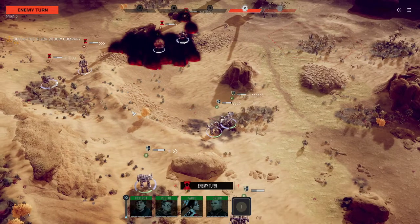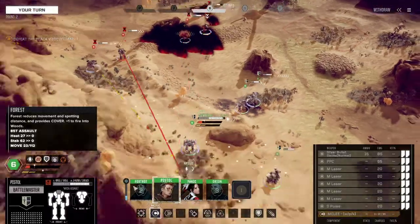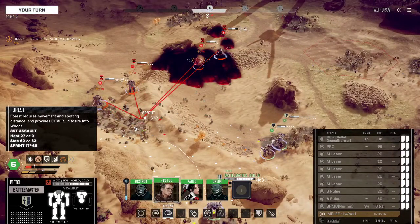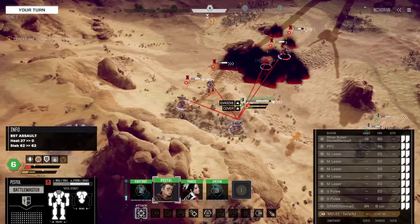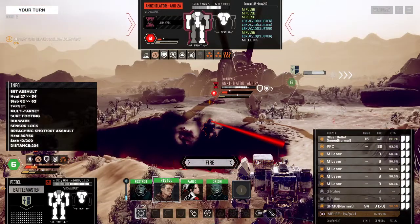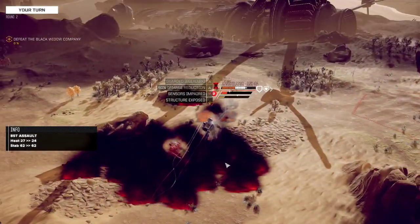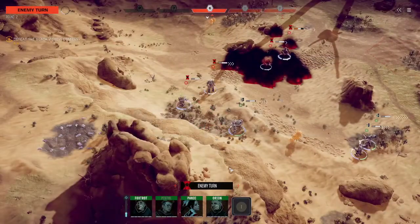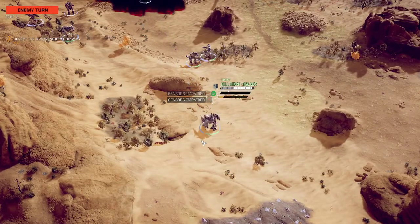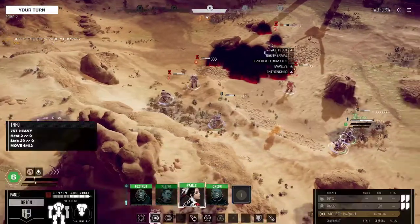They're coming on now. We could come up right there. We broke open the Annihilator — there we go, that's good. They're firing at the Bull Shark, that's okay, getting banged up real good. A little bit of heat — that's what we want. Keep it running hot. Going full throttle. We might have to go after that Archer right now.